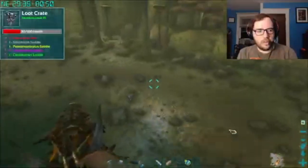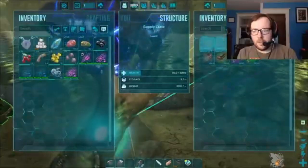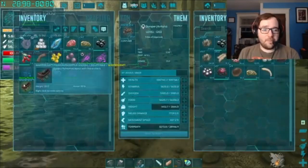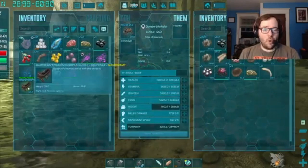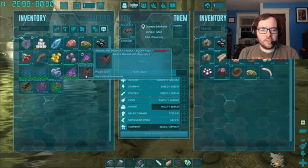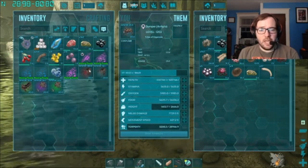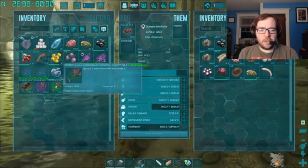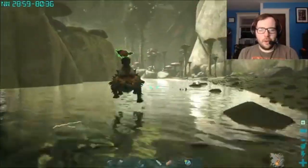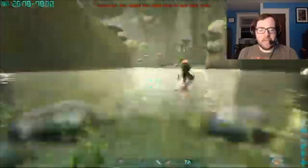There's a drop — let me get whatever's on it. We got a Mastercraft Scorpion saddle — boys! We also got an Ascendant Direwolf saddle. I didn't know Direwolves had saddles, but apparently they do on this mod. A Primitive Saber saddle, a Ramshackle Carbo, and a Journeyman Carbo. That Mastercraft Scorpion saddle is a very nice find.